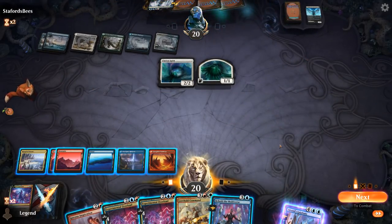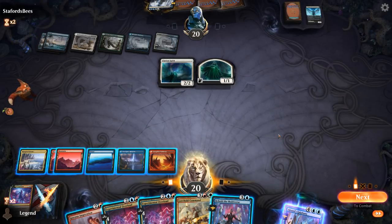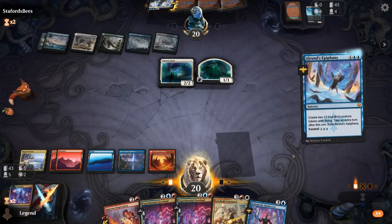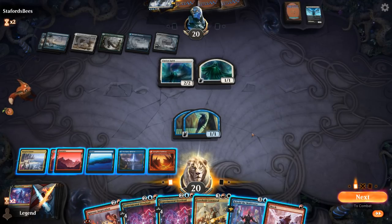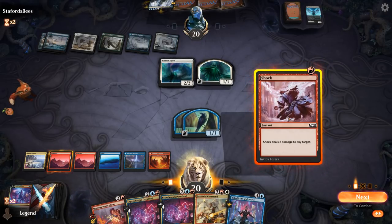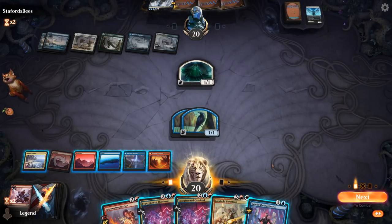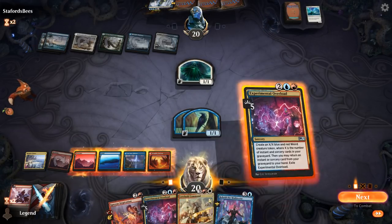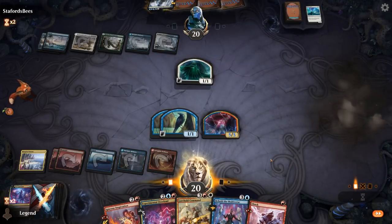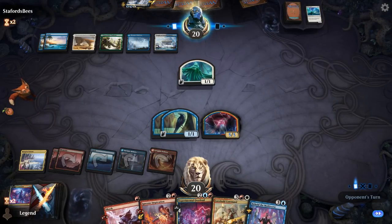Step one is probably cast Epiphany, but it's more impactful with board presence of our own. If I hit an extra land drop, I can deploy my hand more efficiently. I can shock the Clarion Spirit, then cast Overload to get back Shock and have it available. If our opponent has their own Epiphany, it might be better to keep the birds on defense. Let's Overload, get back Shock just to have a cheaper answer, and pass the turn. Shock can also answer the Brazen Borrower, though the birds do a good job on defense too.